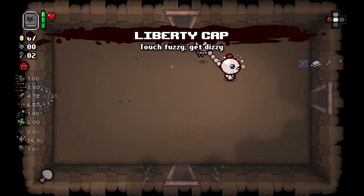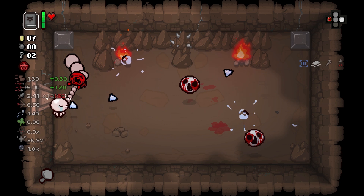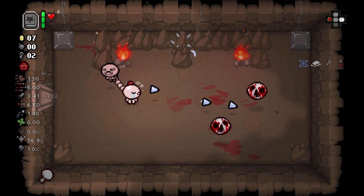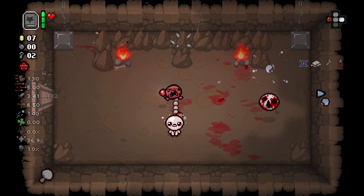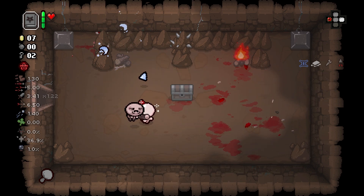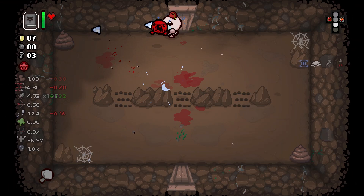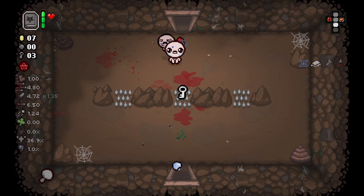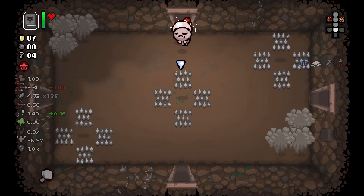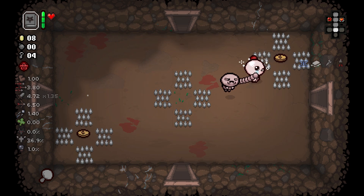Check this chest — do we get Liberty Cap? Such a great trinket, one of my favorites. There are multiple things shooting at me at once — the fire, the things. Another key. I don't understand what's going on with all these keys. My luck is 0.0. I can get 10 pennies out of this room, so I'll do it.